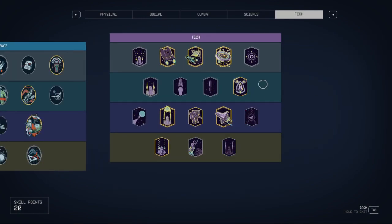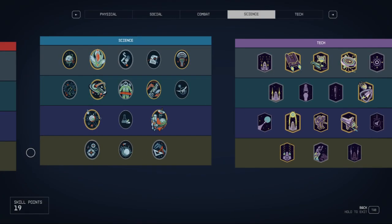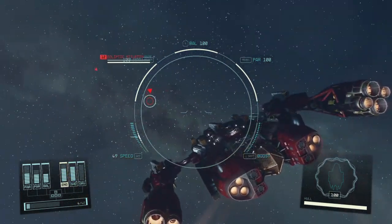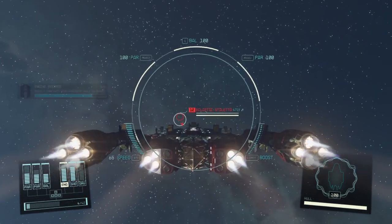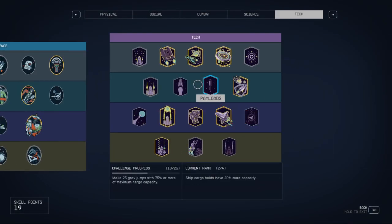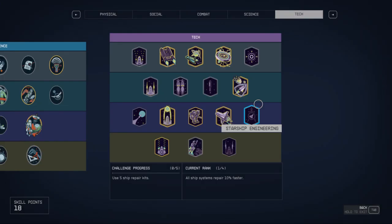Let's switch over here. Leveled up shields — will occasionally resist 100% of damage received, very nice. I don't see anything else flashing at me. There's another one way far out. We also got engine systems — your ship boost lasts longer and the cooldown is shorter, nice.